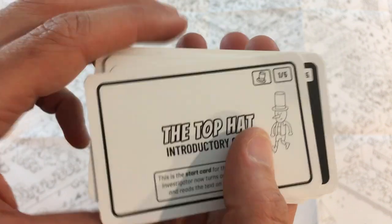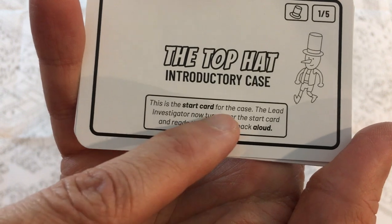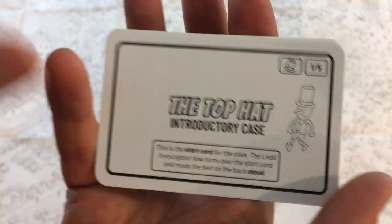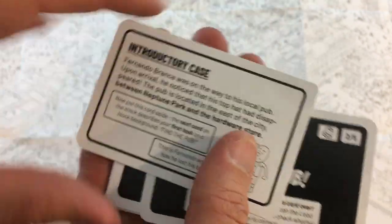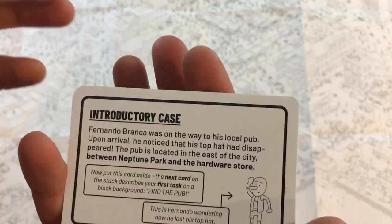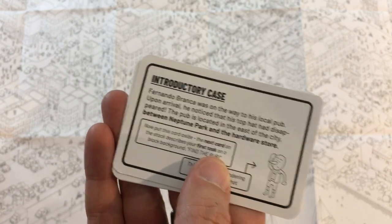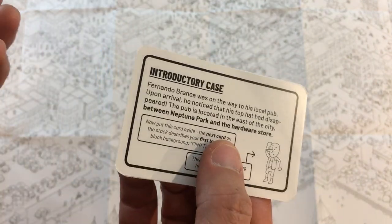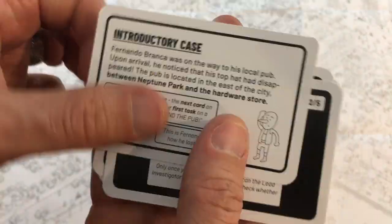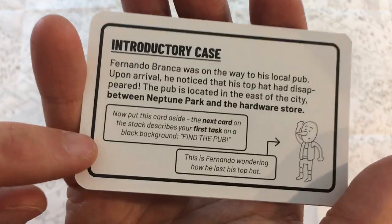Here is our introductory case. Each case is made up of cards like this. This is the start card — the lead investigator turns it over and reads the text on the back. One negative about playing this solo instead of co-op: when playing co-op, if you mess up one of the cards, whichever player checks it gets to see if you got it wrong and can give clues for the other players to still figure it out. Whereas playing solo, the second you think you know and flip a card, you'll find out right or wrong with no chance to look around anymore.